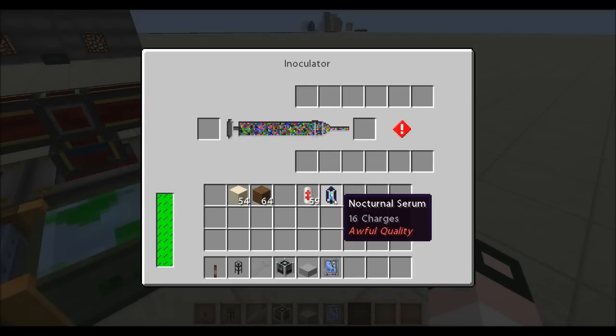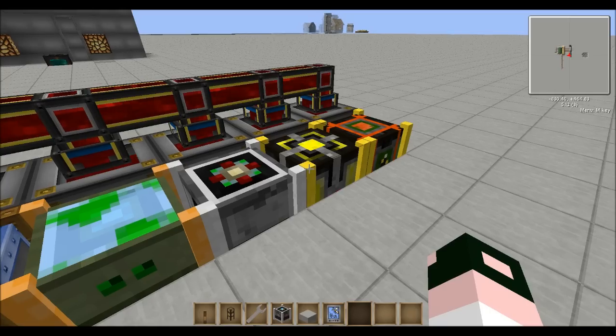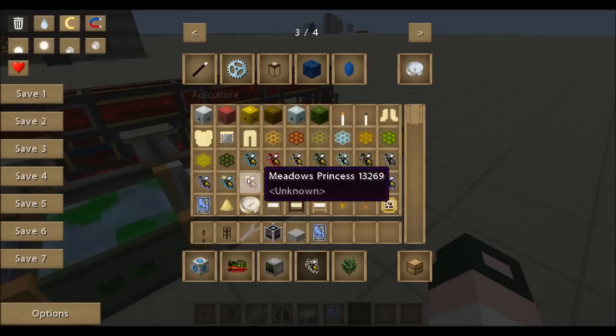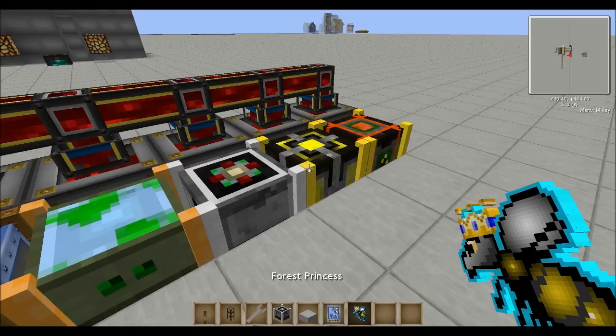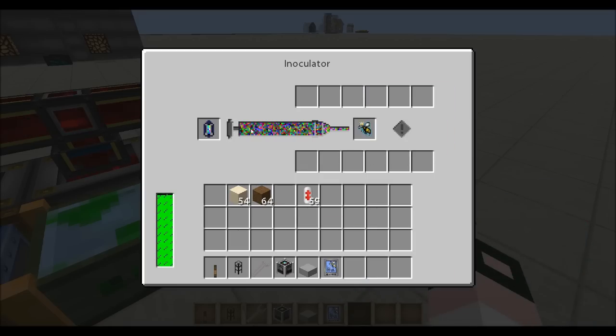You use those in the inoculator here. You put the serum in here and put your bee — let's grab a forest princess. So you put your forest princess in the top slot, this runs, and eventually it will get nocturnal on it. But because this is awful quality, you might get some unwanted side effects.